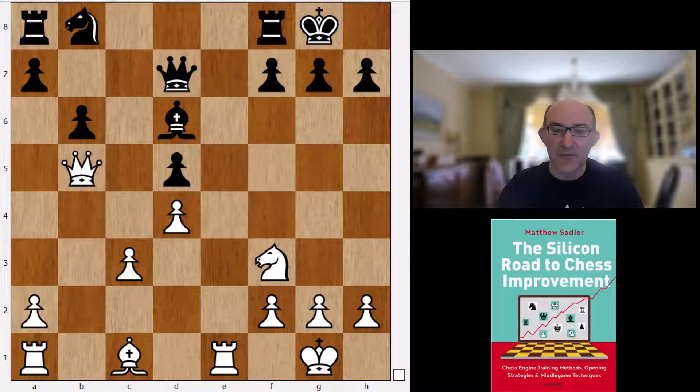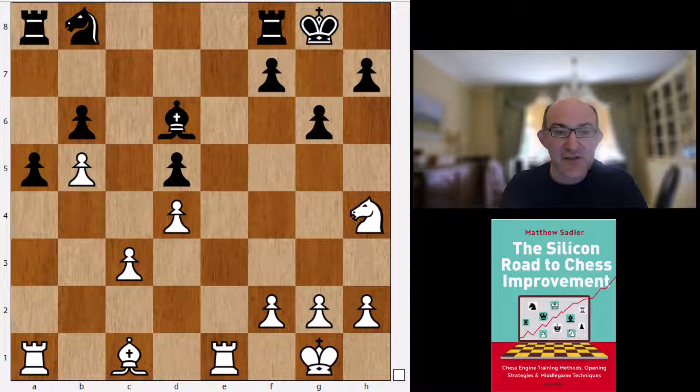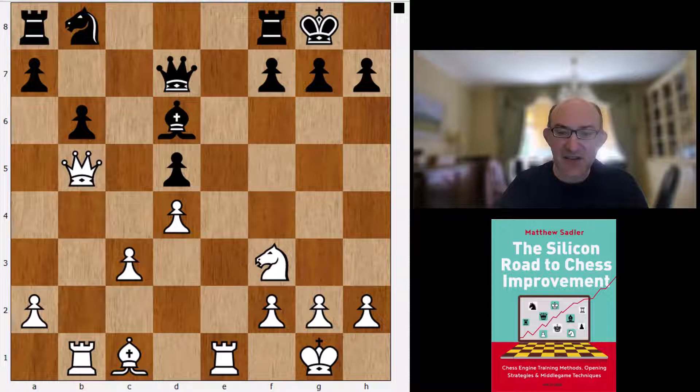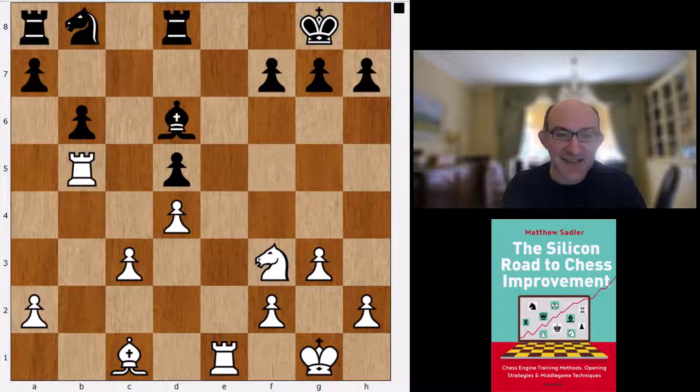Now a4 was played by Magnus, then Qb5, axb, a5, Nh4, g6 - these were excellent moves by Jan, absolutely the best moves, and basically neutralized what Magnus was trying to do. Stockfish likes Rb1 rather than a4, then Rd8, g3, Qxc, Na6, Bd2, Nc7, Rb2, b5.